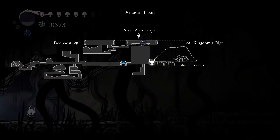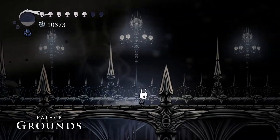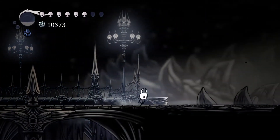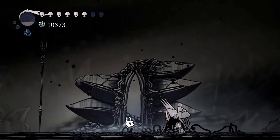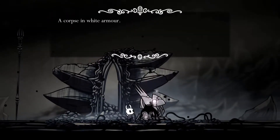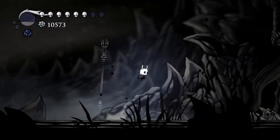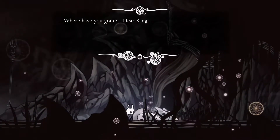Here we are in the palace grounds. This place is large and empty. It looks like this might have been where the palace was. And then there's this guy - a corpse in white armor. You can see that he has the dream stuff on him. Before I go and do anything with that, I want to make sure about something. Where have you gone, dear king?